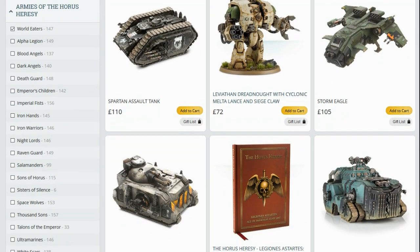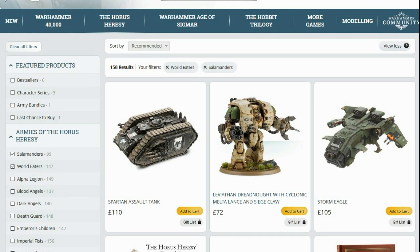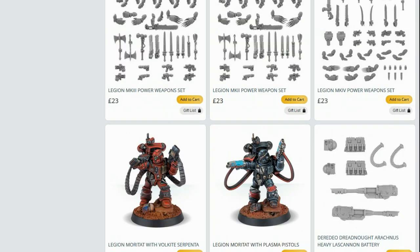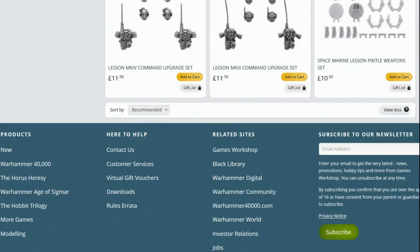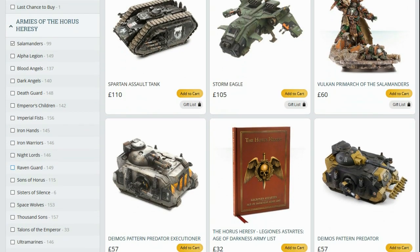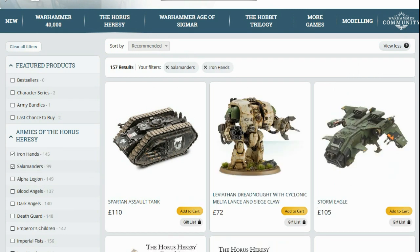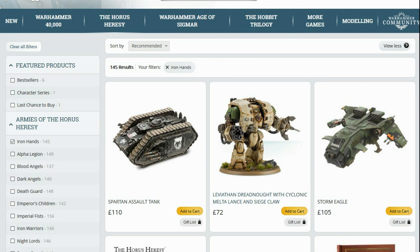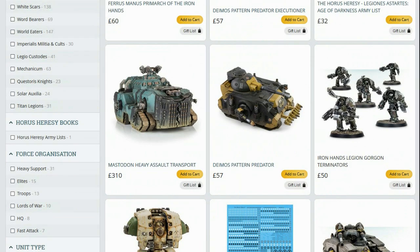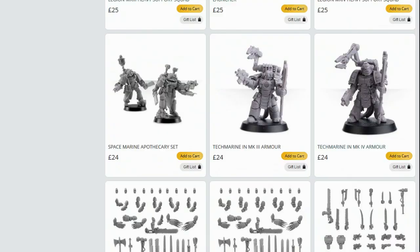Let's try Salamanders — they were Book 2. I'm not saying they will be missing stuff, I just want to have a look to satisfy my own curiosity. Nope. And last one — let's look at Iron Hands. Relatively popular faction, so I don't imagine they'll have anything missing. They should have all their units — Gorgons, Medusa, Immortals and Forgefather — and yes, they're all good.